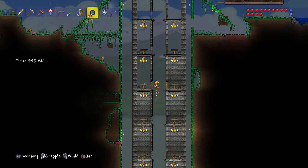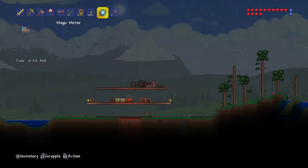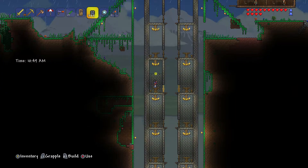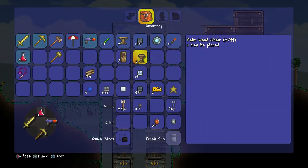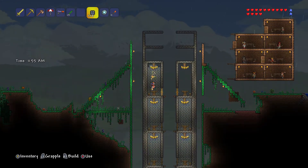In the center section, I think I'm going to use red brick wall, because it kind of looks like where the rocket fuel would go in the center of the rocket or missile.